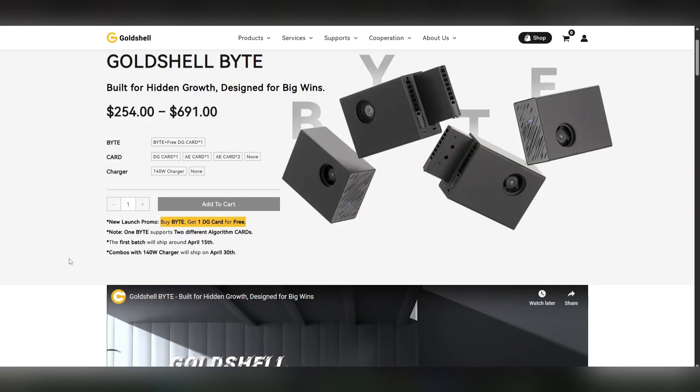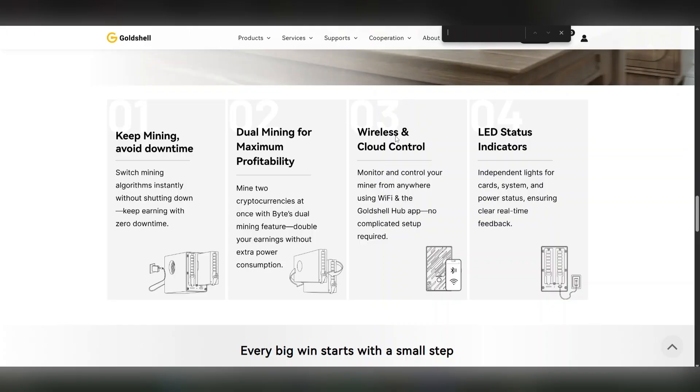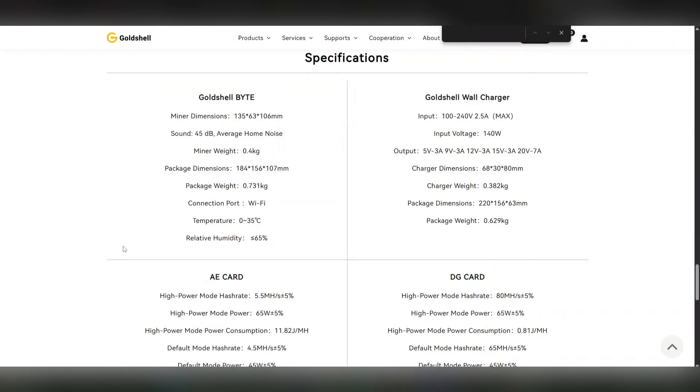The first batch is going to ship April 15th — just a few weeks away. If you want to buy a combo package with that 140-watt charger, that batch ships April 30th, so there's a couple weeks' delay. If I find a good charger solution I'll leave an Amazon affiliate link in the description. One thing that's really cool is that it is wireless — there's no Ethernet port, it's Wi-Fi — so you can run this anywhere as long as you've got a plug nearby.